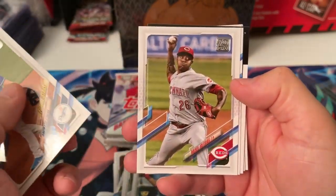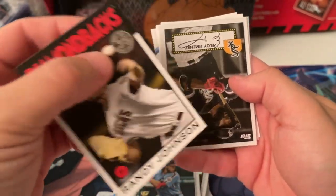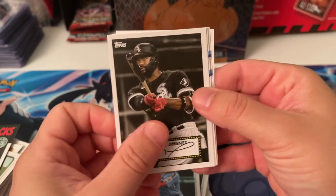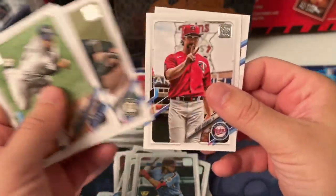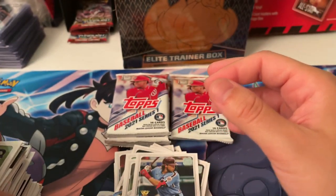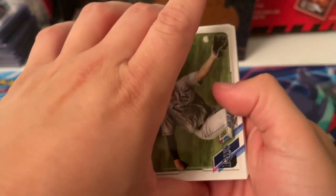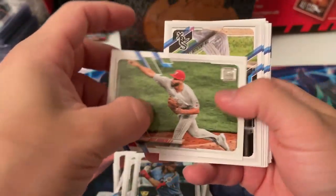Gavin Lux. Raisel Iglesias. David Bote. Randy Johnson. We got here Eloy. Charlie Morton — no longer a Ray. Lewis Brinson — that's a nice catch, nice picture right there. You never know with any of these guys — they can just go on a hot streak. Alec Bohm could go 10 for 10 in his first two games, hit two homers, and all of a sudden his card's at 30 bucks.